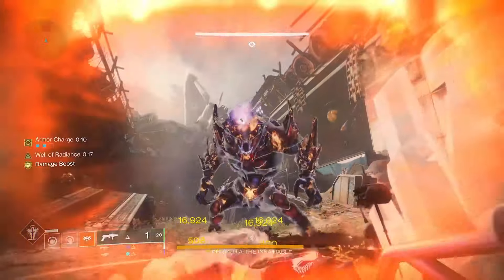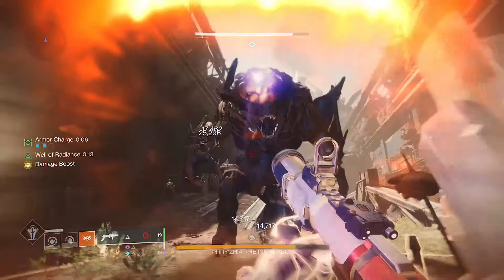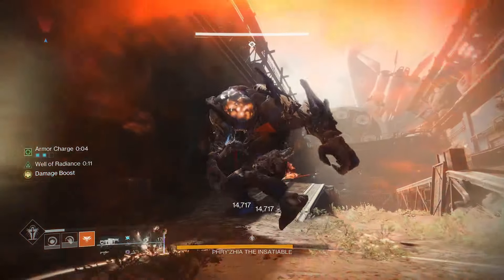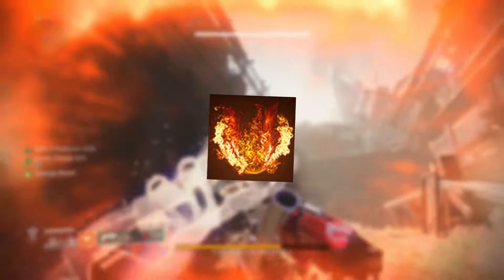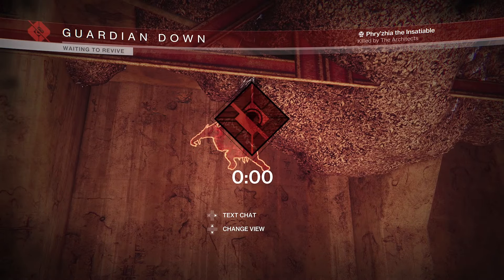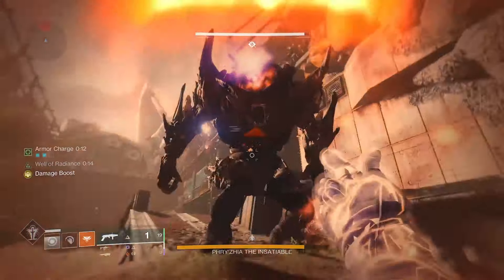The combo goes like this: drop your Well of Radiance, fling a melee and a fusion grenade, ping two Anarchy arc traps, then back to your melee and grenade ability. Whip out Mountaintop for one shot, back to a melee and fusion grenade one more time, then back to Anarchy to reset the arc traps and switch back to Mountaintop. Whip out a melee or grenade if they recharge, and reapply Anarchy as required.